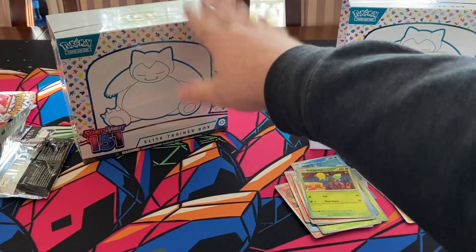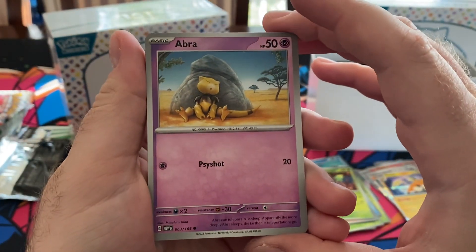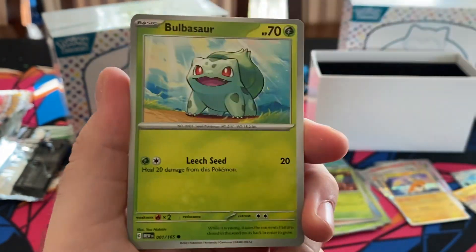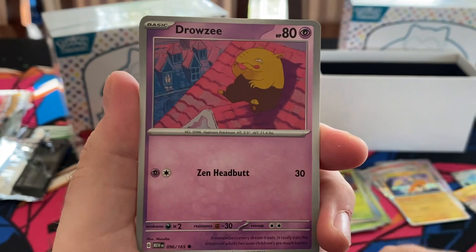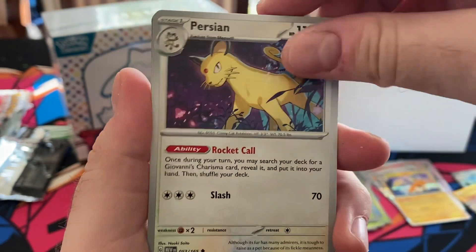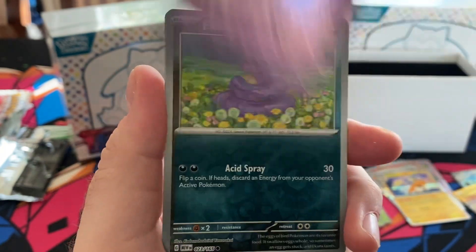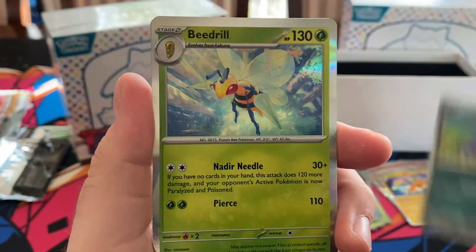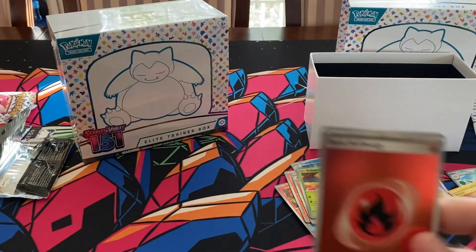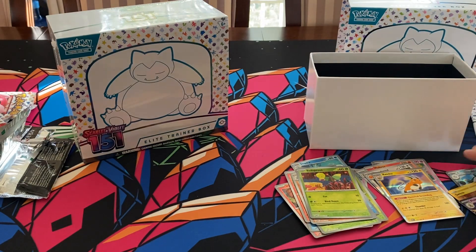Let me know if you guys like the longer videos. Abra, Diglett, Bulbasaur, Drowzee, Applin, Persian, Muk, Hypno, Ekans, Beedrill — alright, some fire cards in there. This ETB was pretty fire, no complaints.